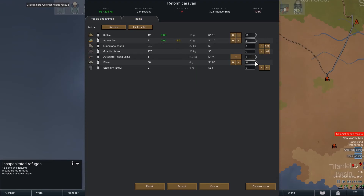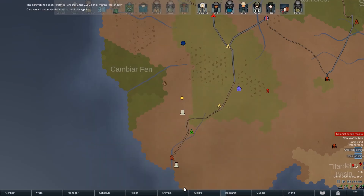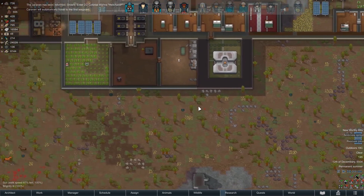Take your gun as well. Well, there's literally nothing worth taking with me. So we're going to go back to the base. Choose route. Accept. Hopefully we're going to carry you — looks like we are carrying you, which is good. Right. Now, back to the main base.